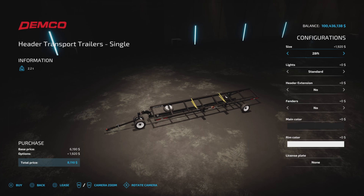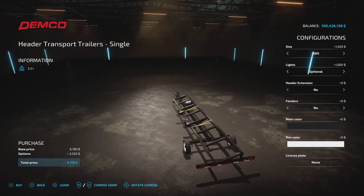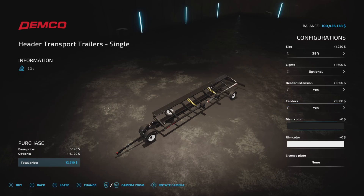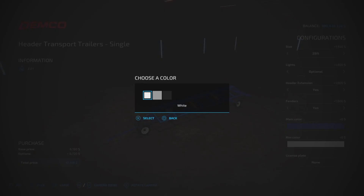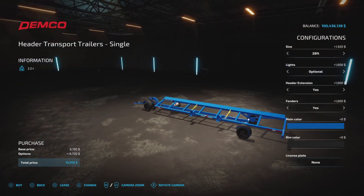I would recommend buying something a little bit larger than your header — if you have a 28-foot header, I'd go with the next size up, just due to some wheel issues I'll explain later. We have standard or optional extra lights, a header extension option, fenders yes or no which also includes the front wheels. Main color choices are black, gray, green, red, or blue at no charge, and rim colors of white, gray, or black — also no extra charge. You can also add a license plate if you wish.